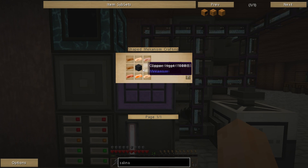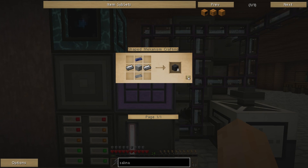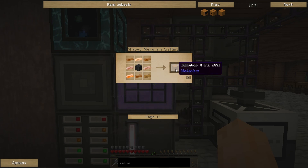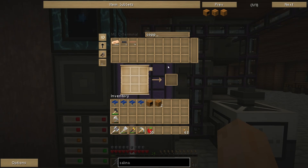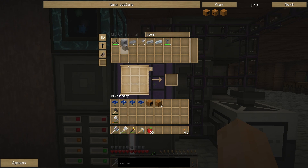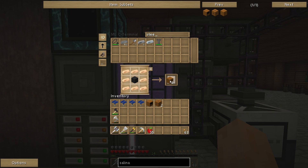Next I just need a crap ton of salination blocks. A dynamic tank, which is cobblestone and steel — we get eight of them per craft. I need nine for the bottom layer. I'm just going to make a crap ton of these — we'll make a stack. I've still got over a thousand steel, which is pretty sweet. So I'm just going to make salination blocks. We'll make 40 and then see how high I can make this. The higher you make this, I think the more efficient it is in the long run.